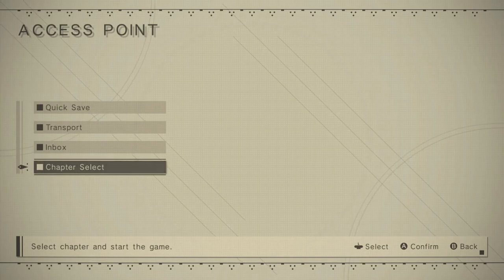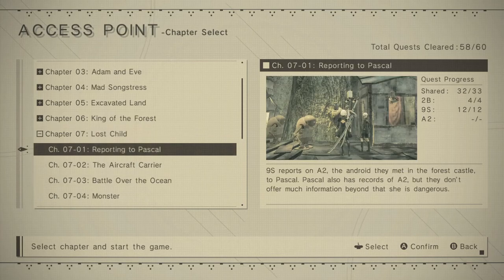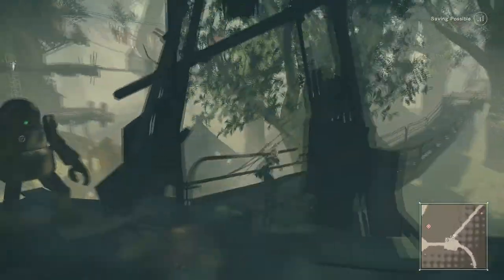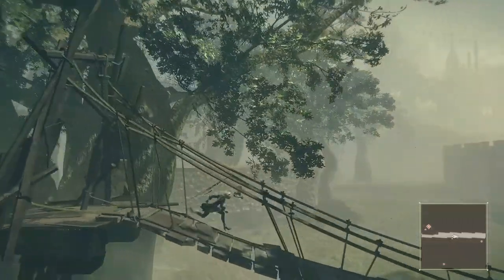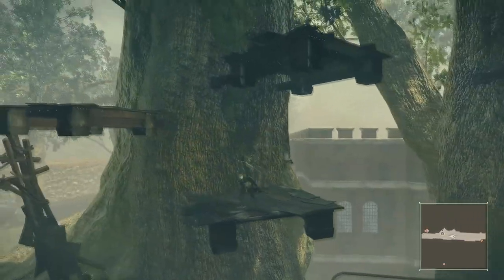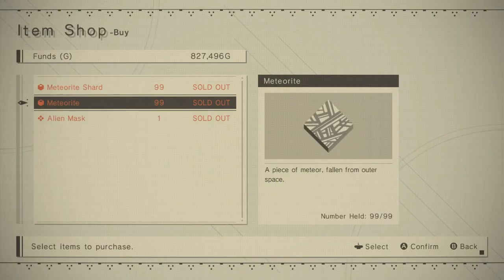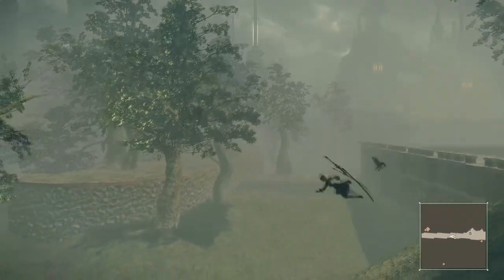Once you get a ton of money where you can't spend it all, another stop you can do is at chapter 7, chapter 7-1. When you load up, you'll be in this village here. Run towards the shop and buy the meteor shard and the meteorite. These will go for a lot of money as well. That is another stop if you want to make faster money.